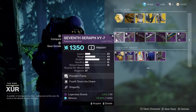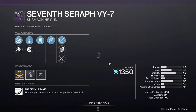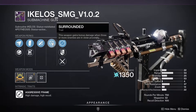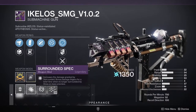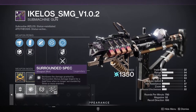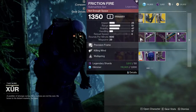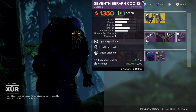As for weapons, we're looking at the 7 Sarah V17 with Fourth Times a Charm and Dragonfly. It doesn't have other perks — I would ignore this one. There's a close-range SMG with Dynamic Sway and Surrounded. Surrounded is getting a buff and will be part of regular Surrounded, which is nice, but I'm not a fan of Surrounded with Killing Wind and Wellspring. I checked and it doesn't have another perk, so I'll ignore that too.